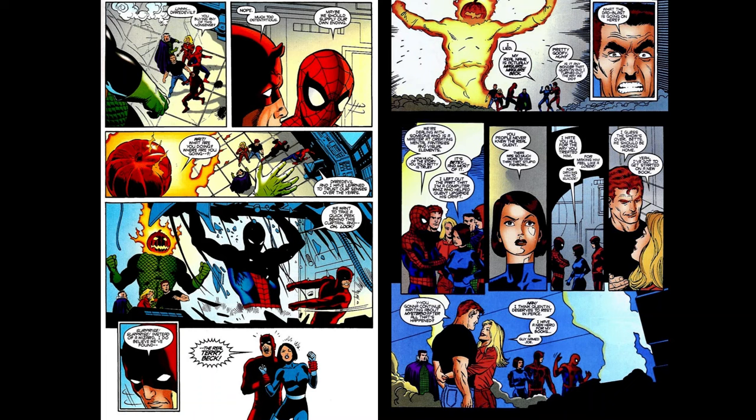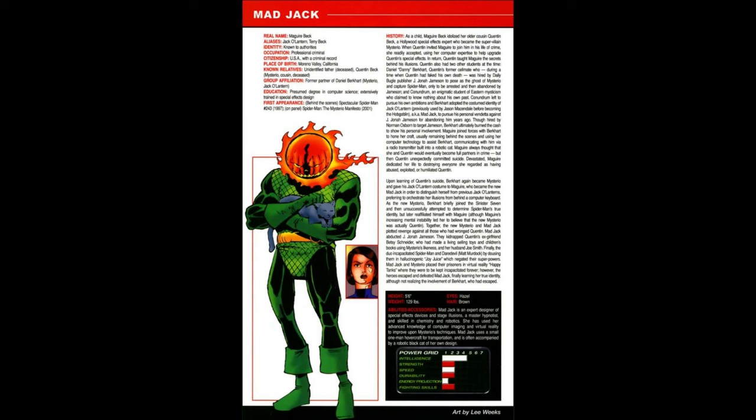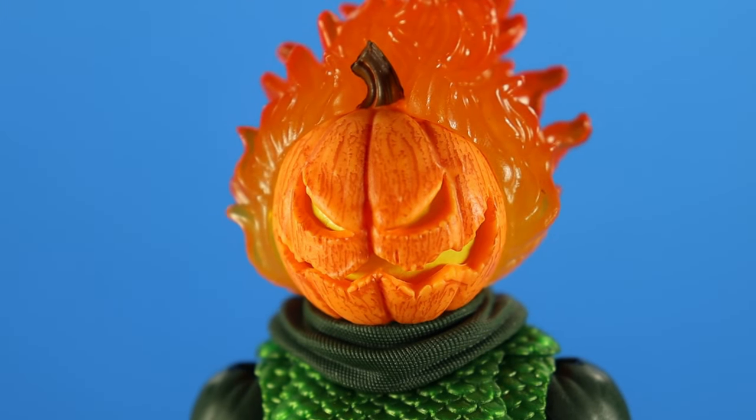Yeah, it's very, very confusing and I'm not going to get into all that. But to put it simply, the second Mad Jack — Maguire Beck, cousin and apprentice of Mysterio, former assistant to the first Mad Jack Daniel Beckhart — uses a combination of Goblin and Mysterio tech, assisted through a robotic black cat that Beckhart jokingly called Maguire.